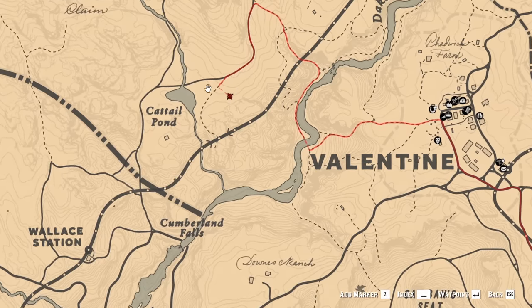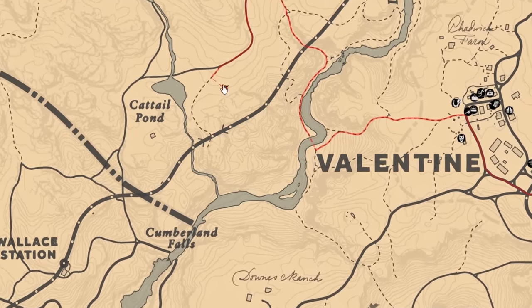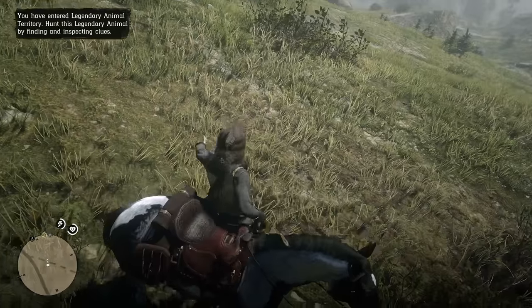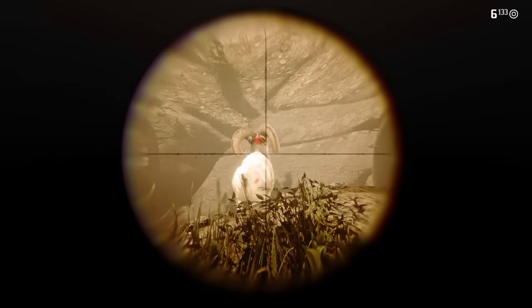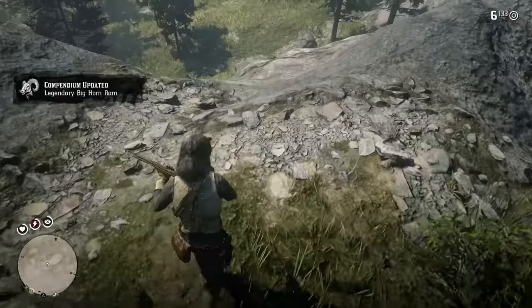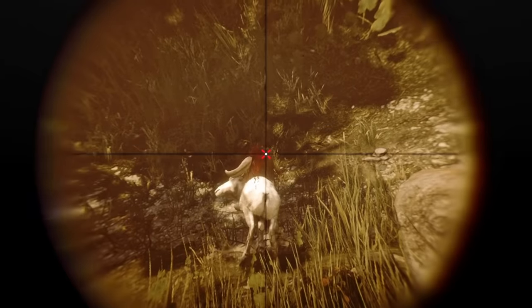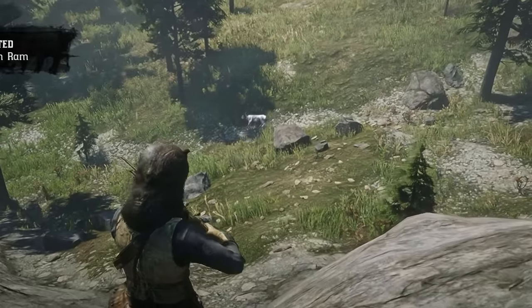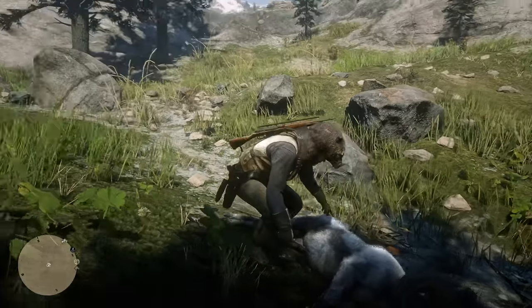So the next animal we're looking for is the legendary ram, which is probably somewhere around here in Cattail Pond. I found something — this took forever. Don't run away, hold on a minute. One, two — nice. Almost let him get away. And that's the legendary bighorn ram done.